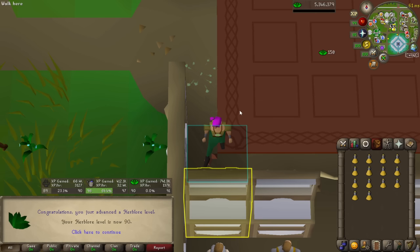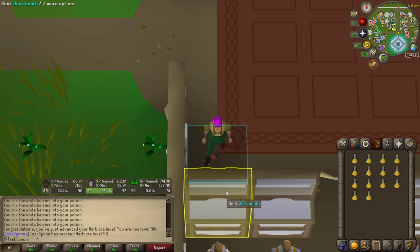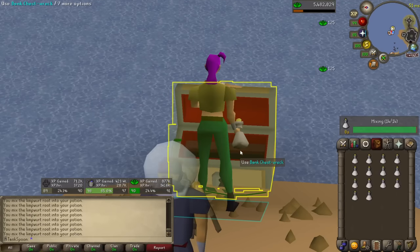And here it is — the big level, 90 Herblore! I can now make super combat potions without needing to boost, and I can make overload pluses in the Chambers of Xeric. Obviously that's a little ways away, but both are extremely useful. And that is the super defenses and super strengths done.